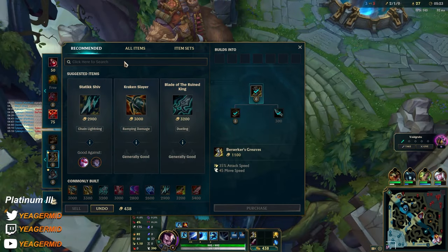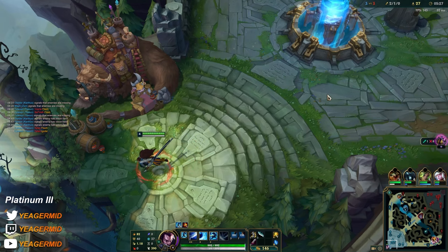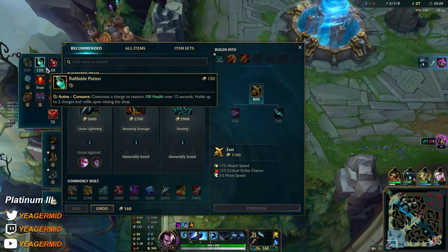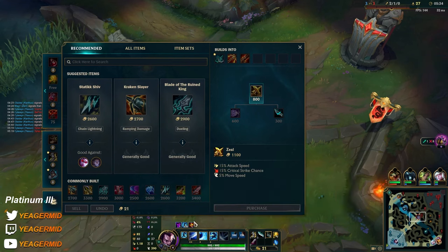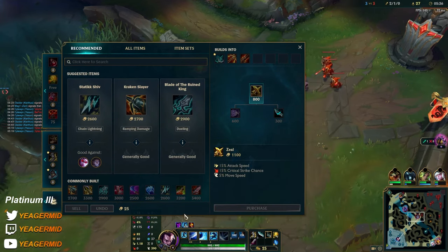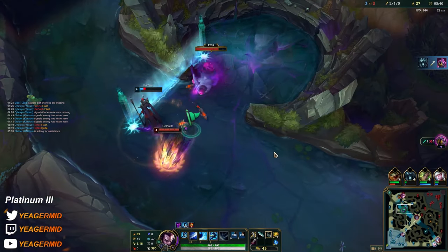We're gonna go for the Seal. The reason you can go Seal early on Yasuo is that it makes your early game stronger. You get attack speed working with your Q, you get crit for your passive amplifier, and also movement speed.